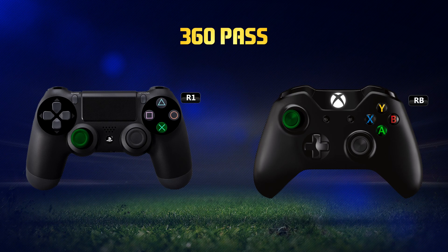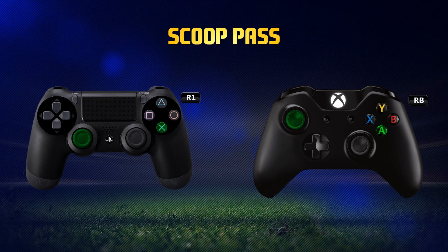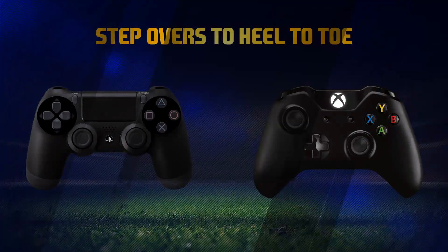Two of the new fancy passes, which in my opinion look pretty cool, are the scoop pass and the 360 pass. They're relatively easy to pull off. Just hold R1 and RB and pass it either backwards or to the side, depending on which one you want to pull off.